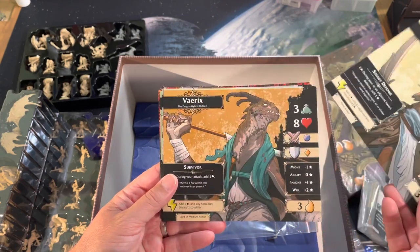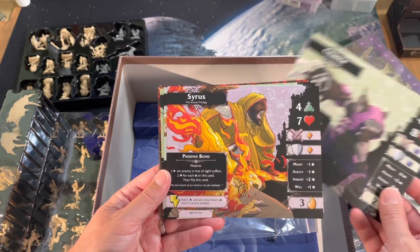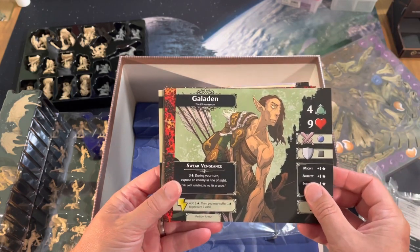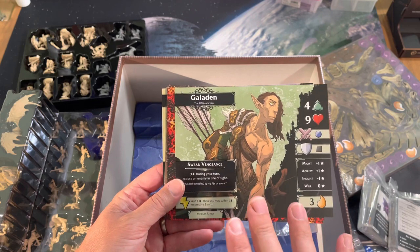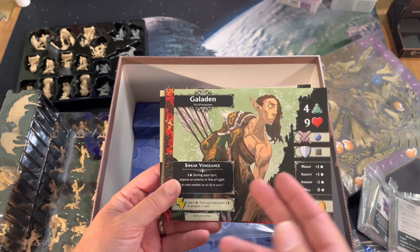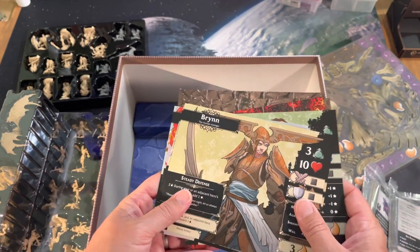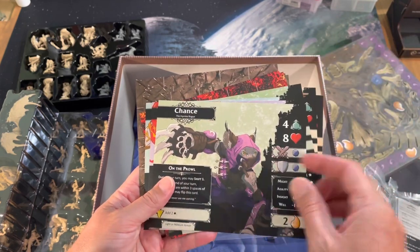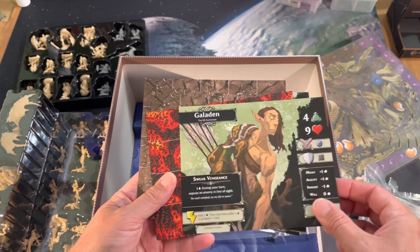Here are all of our heroes. I honestly don't understand why Fantasy Flight continued to use Galatin here as one of their primary shots, because I think a lot of people who are complaining about the artwork are specifically referring to Galatin, who is not the most pleasant of fellows. They also show a lot of Brynn here who has this ridiculous hat. They could have shown a lot more Chance, a lot more Sirrus — anybody but this guy.